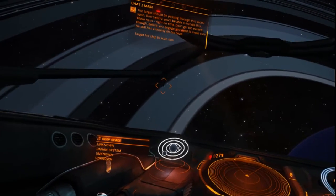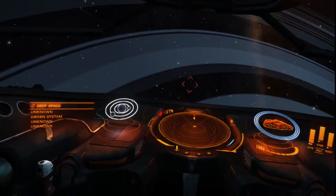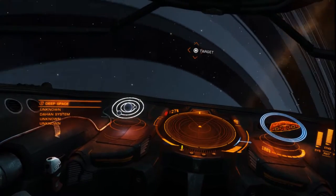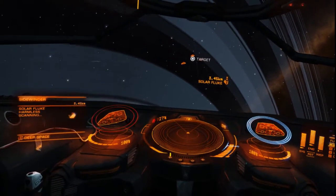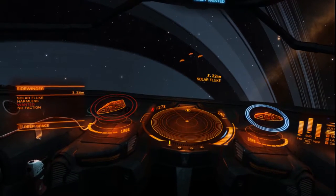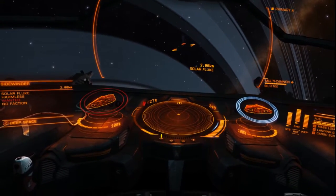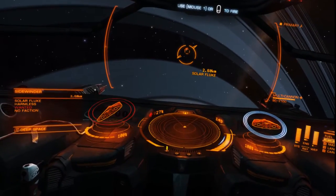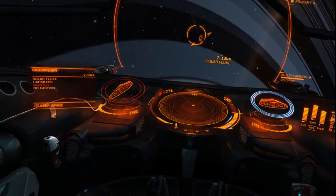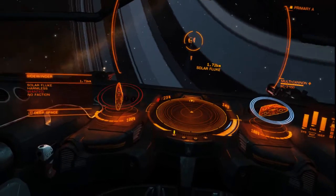There he is, right on time. Don't get too excited though — before you engage, you need to make sure he still has a bounty on his head. Target his ship to scan him. He's definitely your mark — time to deploy your hard points, Commander. Weapons hot, concentrate your primary fire on the target. Your little friend here has a combat rank of harmless and seems to have left the hangar without any shields, so you should be able to make light work of him. Well now you get to see how bad I am at combat.